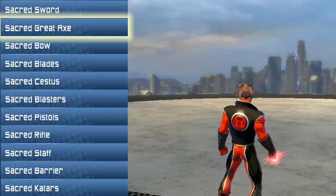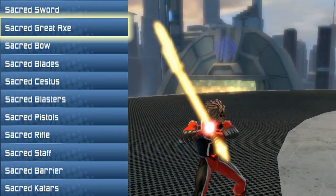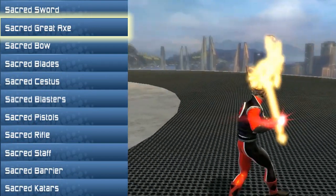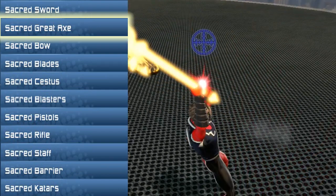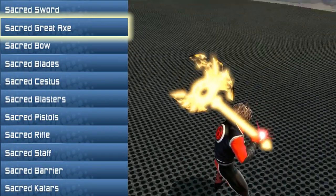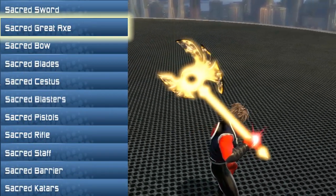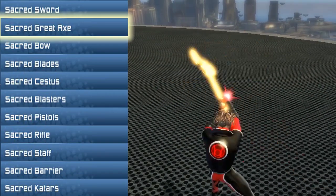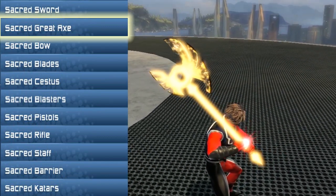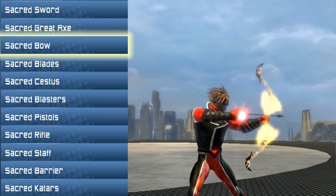Next up is the Sacred Great Axe for the two-handers out there. This is a giant blade — something the Wicked style could have probably used instead of that two-handed blade that felt like a giant one-hander. This is a proper two-handed great axe and it looks like a light of justice. It has that phoenix effect with it that I'm really enjoying.